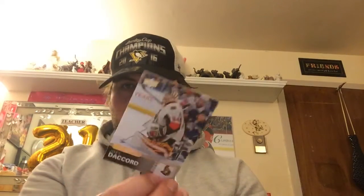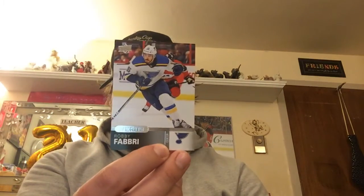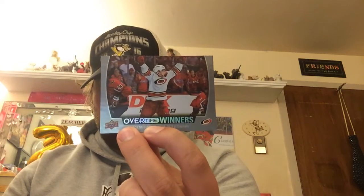We have an Overtime rookie — Joey Decord for the Ottawa Senators, goaltender. I'll flip that over to show you the back. Next we have a Robbie Fabry St. Louis Blues card. We also have a Tyson Jost numbered card, number 53 out of 99 — it's an Overtime card, looks red, so that's a nice card. And lastly we have an Overtime Winners card — Brock Boeser, Capitals vs. Hurricanes in the playoffs.